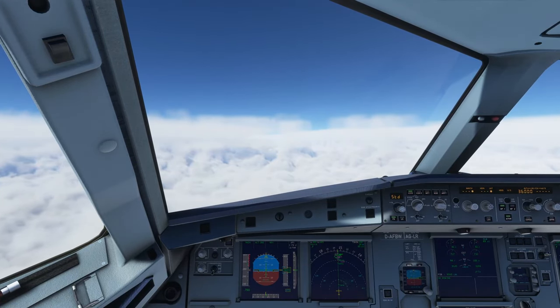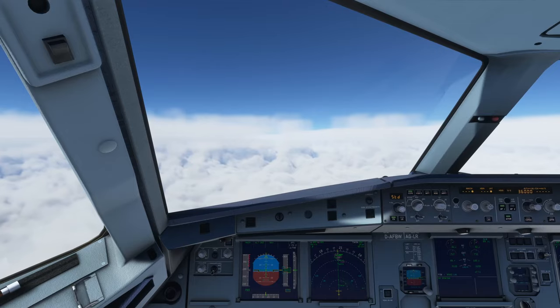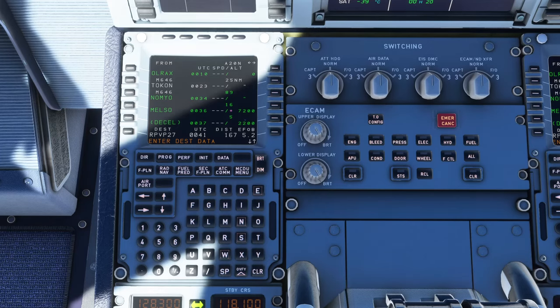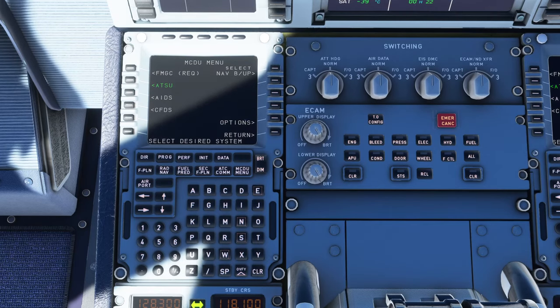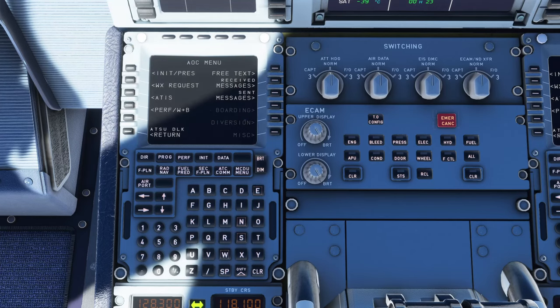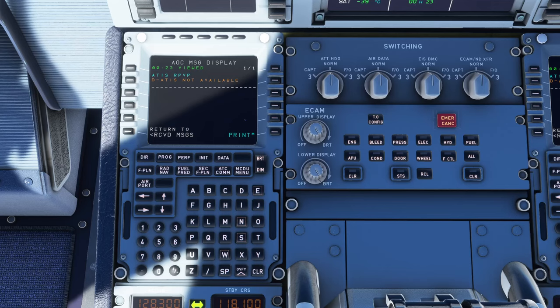Zeppu Air 635, expect the NOMI 2 Whiskey arrival with the NOMI O transition for the ILS approach to runway 27 at Puerto Princesa International. After token, cleared direct NOMI O. So in the MCDU menu — ATSU, AOC — I don't know all these acronyms yet, but we can request the ATIS at the airport. Sending the request. Received messages — the ATIS is not available.